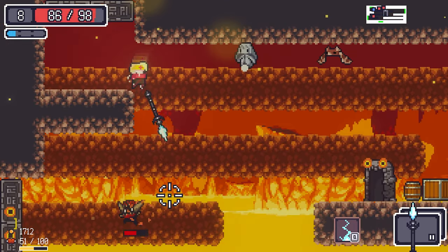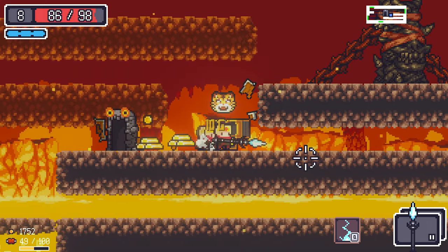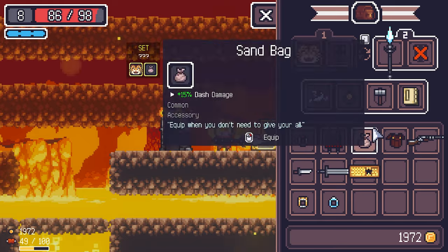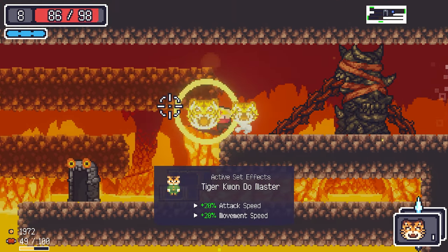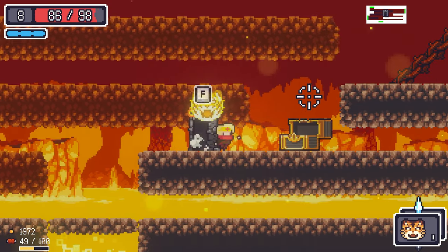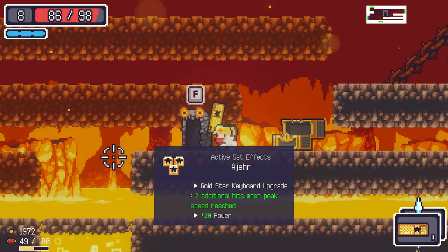A charging enemy being a little bitch. We get the set item again — plus 20 attack speed and movement speed. Kind of cool but we've got so many sets.